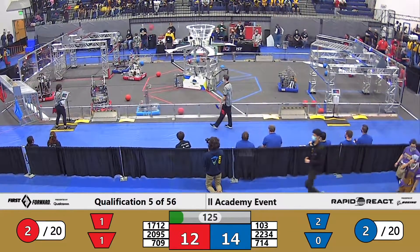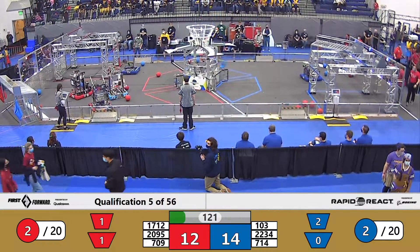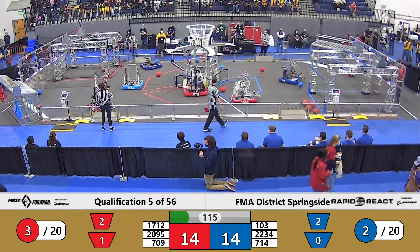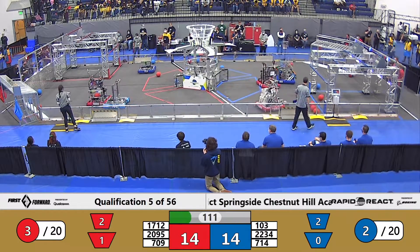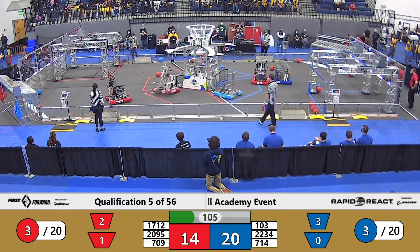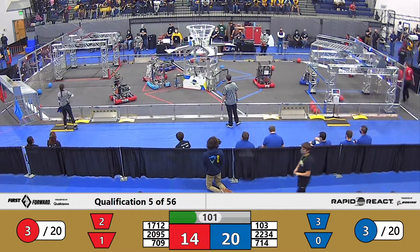Over on the Red Alliance, 1712 Dogma has got a very interesting spoked wheel intake. They're able to use that to get a piece of blue cargo — they want to keep that away from their opponents. Their teammates, Direct Current 2095, tracking their way down the field. Dogma trying to get in the way of Cybersonics, unable to do so in time. Cybersonics get one and two pieces of cargo up into the upper hub — that'll get them four points.